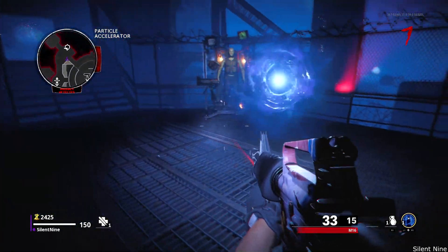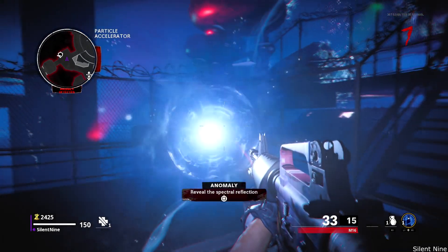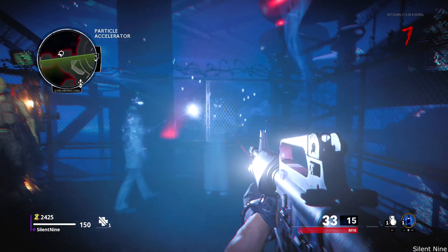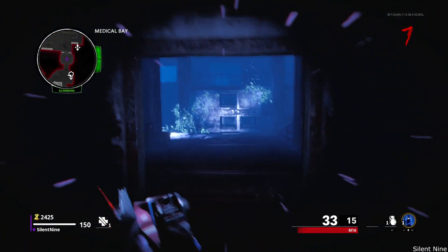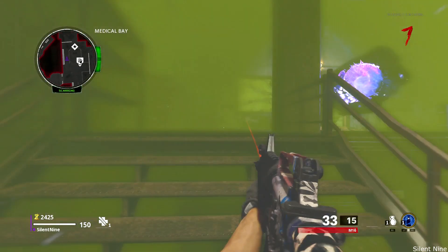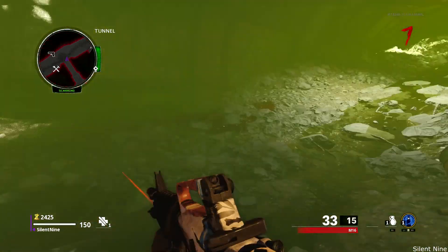Stand right next to this anomaly and wait for those 55 seconds. Once your timer hits 55 seconds, activate the anomaly and look at it. Do not press anything, and after a few seconds you will start to teleport. When you're starting to teleport, run where I run and do not stop. After you're done teleporting, keep running to this spot. Once you run there, you're going to have god mode forever.